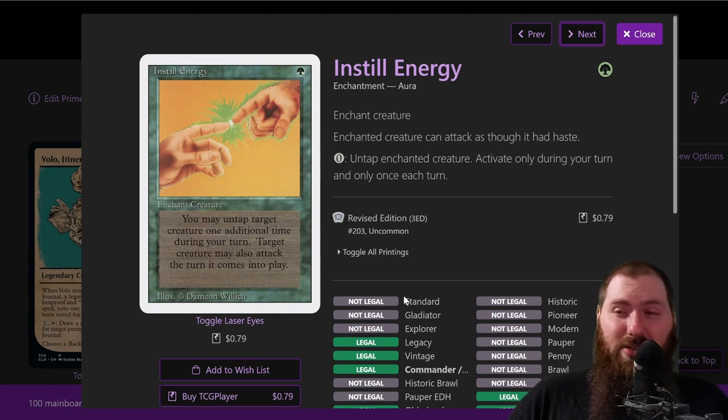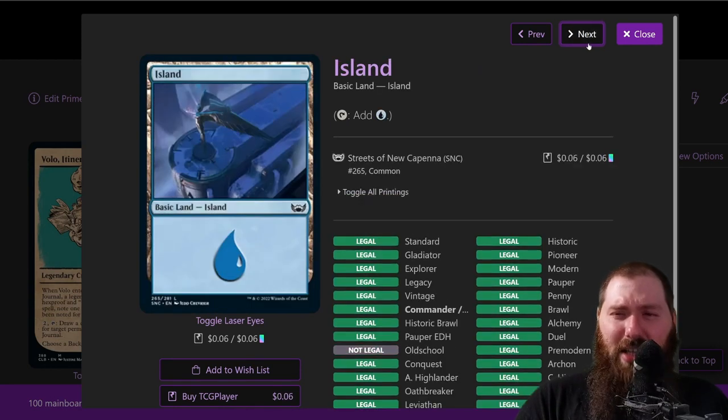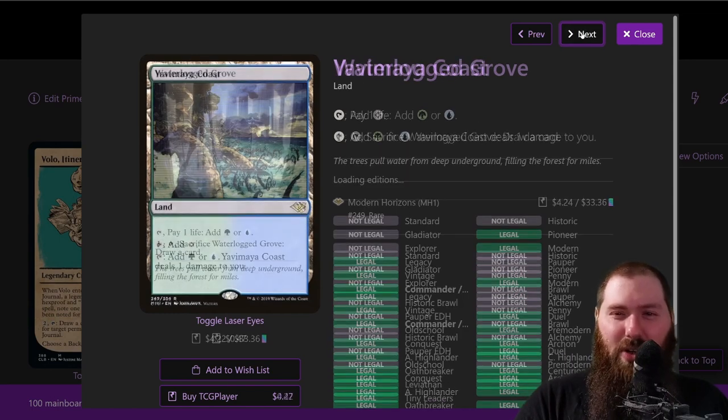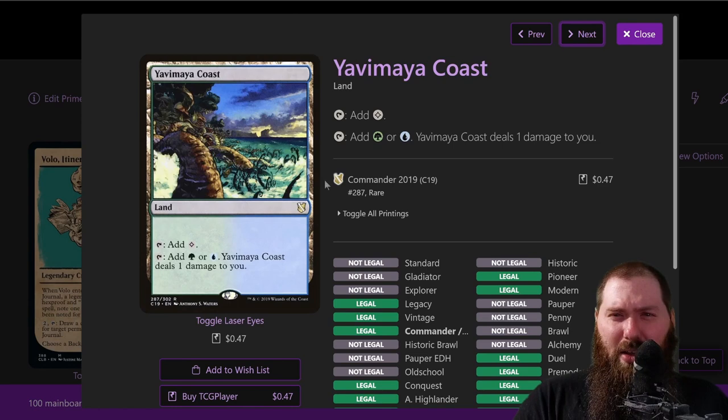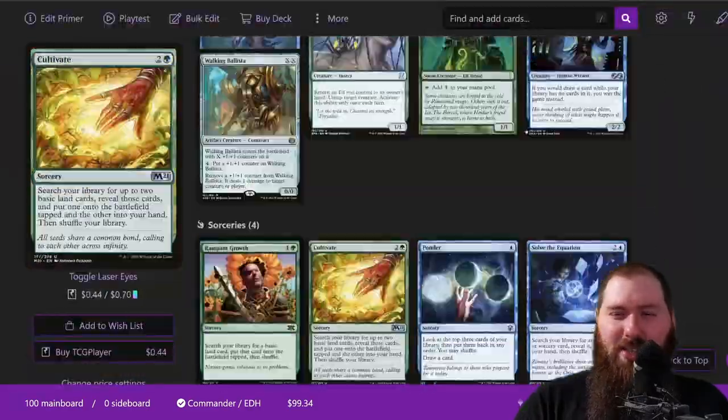Instill Energy — basically a better version of Freed from the Real for Volo specifically. You enchant Volo and for zero mana on your turn, once each turn, you can untap the enchanted creature. It also gives haste, so if you play Volo and attach this, you can use his tap ability that very turn. Now the lands: Command Tower, just a land; dual lands; lots of forests and islands. Reliquary Tower gives no max hand size, which is super nice. I want more no-max-hand-size effects — there's another artifact that taps for any color and gives no max hand size I might run as well.